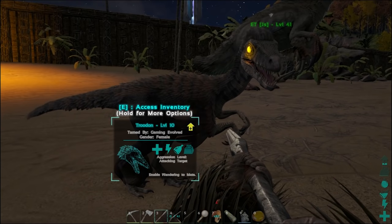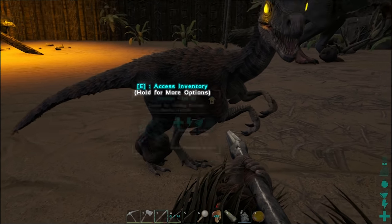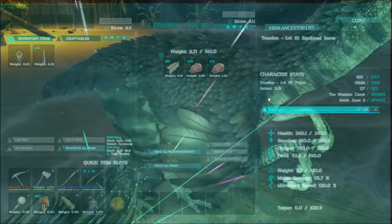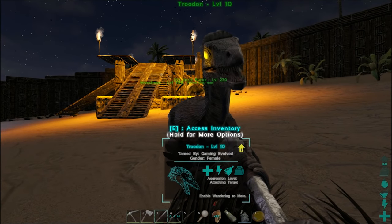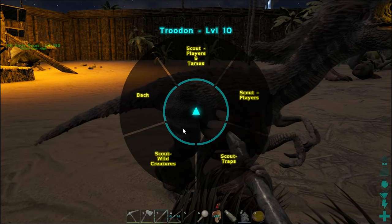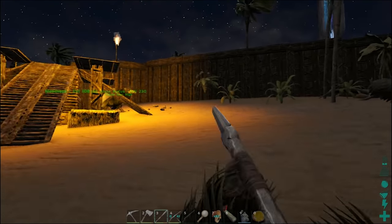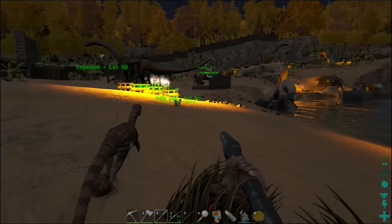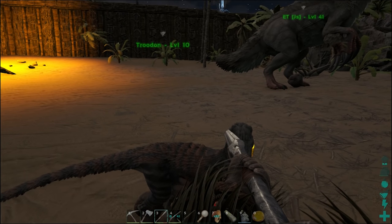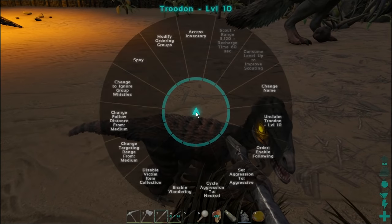I might actually try to tame a higher level one to see if we can. I feel really silly because I didn't even see that he was tamed — I just assumed it would have taken four or five. That is ridiculous. But as you can see right there: tamed by Gaming Evolved. Legit tame. Holy crap. I guess we can try this again. Search for wild creatures — show me the wild creatures. No wild creatures at all? I think we needed to be within range when it tamed. I think we need to tame a new one, because I'm pretty sure you need to be within range to actually get the scouting ability to work.